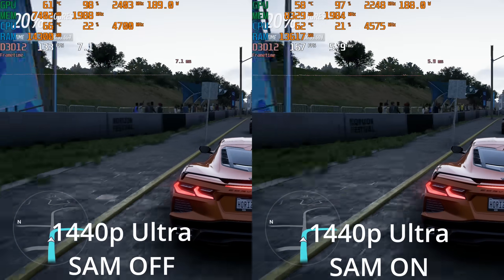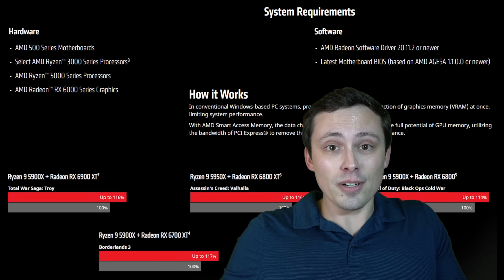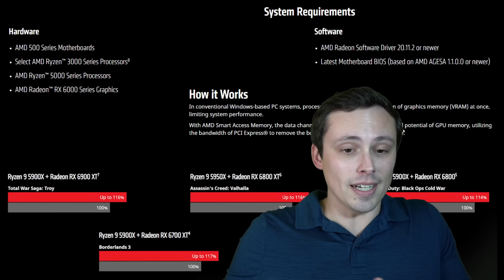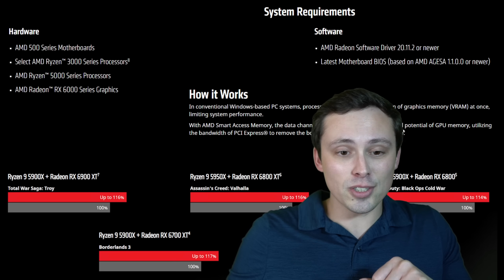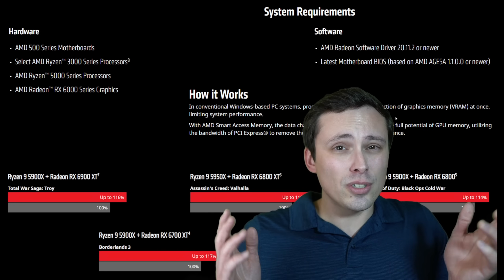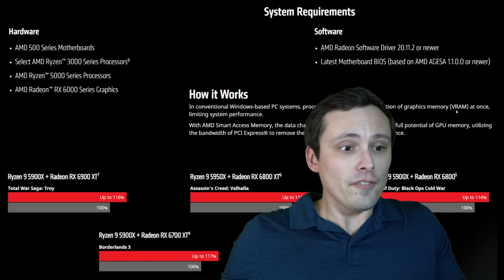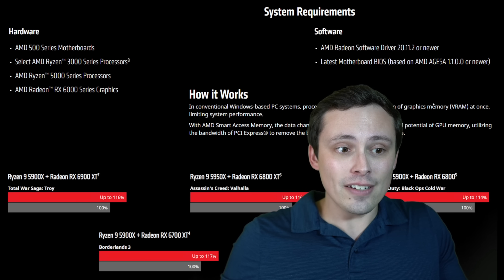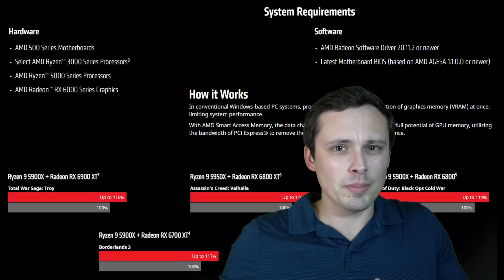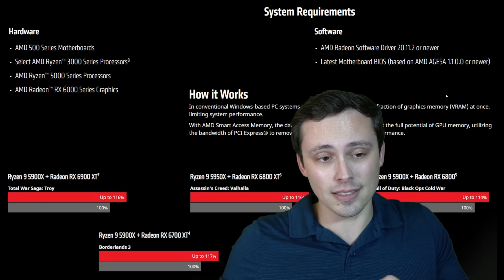But what even is Smart Access Memory? Maybe you clicked this video and have no idea. If we pop into AMD's website — I went ahead and grabbed some screenshots off of their website — first of all, what do you actually need to do this? Unfortunately you need certain hardware. Officially, you need an AMD 500 series motherboard, although I believe there might be some unofficial support on some other motherboards, but I can't speak to having tested any of that personally.